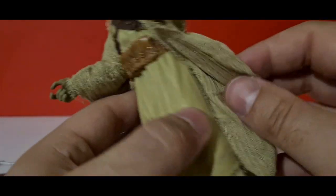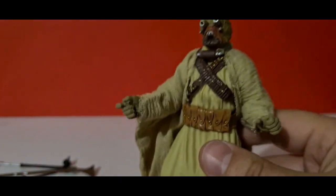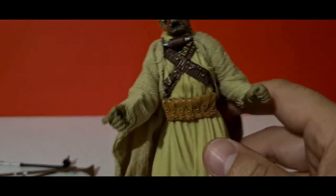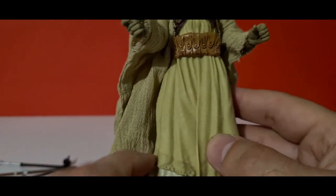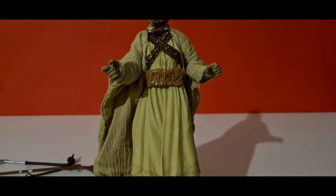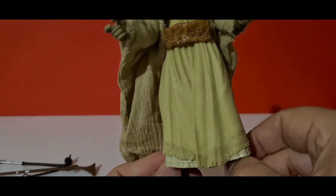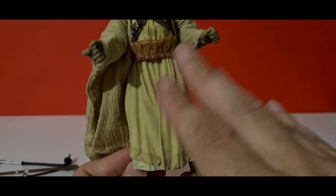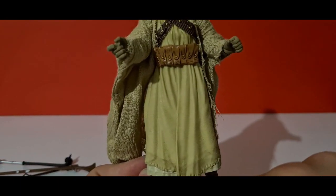Apart from the lower section really getting in the way — a bit like the old Obi-Wan — a Tusken Raider doesn't really do lots of kicks anyway. You can get him raising up his arms and that kind of look. Would I prefer cloth down there? No. I think it does work with the vinyl, and although you do lose articulation that way, I think Hasbro have done the correct thing by combining soft goods with the vinyl.